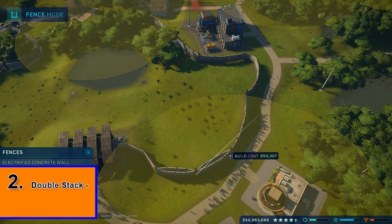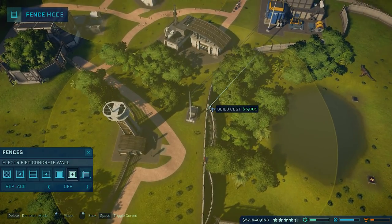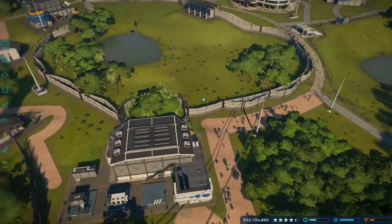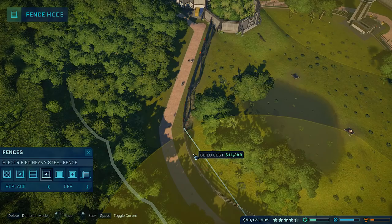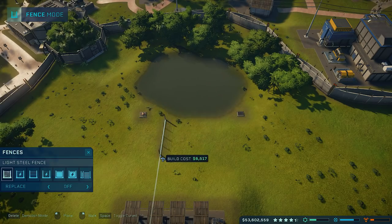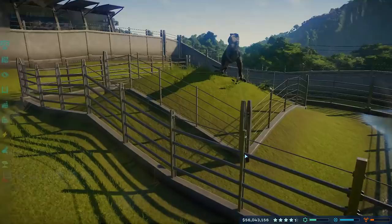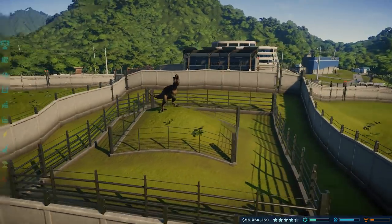A pretty straightforward tip that a lot of you have probably thought about but haven't done yet is to just double layer your walls whenever you need to. When dealing with some of the more aggressive dinos, you can literally double layer your walls to give yourself a bit more room to breathe whenever bad situations occur. One instance I would particularly recommend doing this is during some of your missions. There will be a few points in the main story where your officers are going to purposefully aggravate your dinosaurs, and you'll have to keep your dinosaur contained until the timer hits zero.